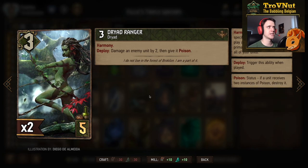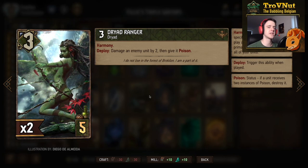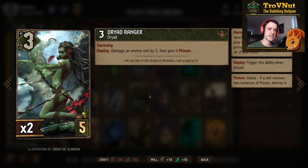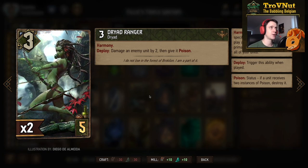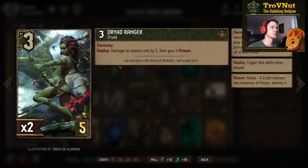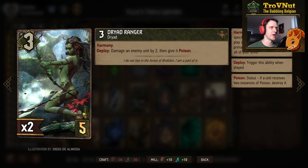The Dryad Ranger has three power, also has harmony, and on deploy damages an enemy unit by two and gives it poison. There's a small poison package in this deck so you can take out one very big target. We run two Dryad Rangers and one more poison card, just to round out three poison cards in case you lose one.